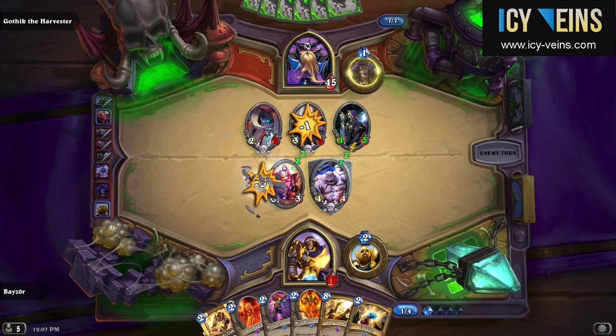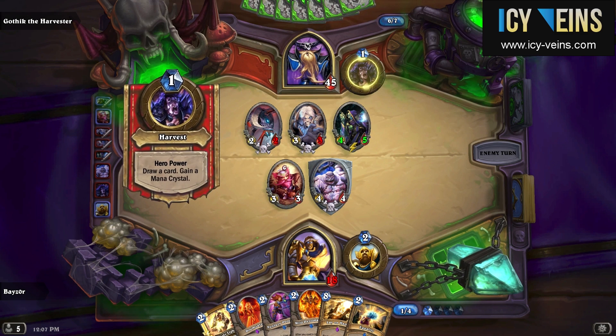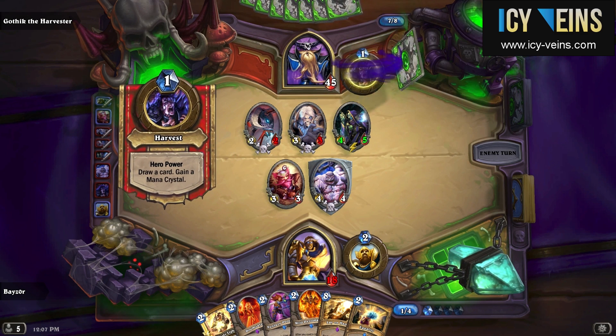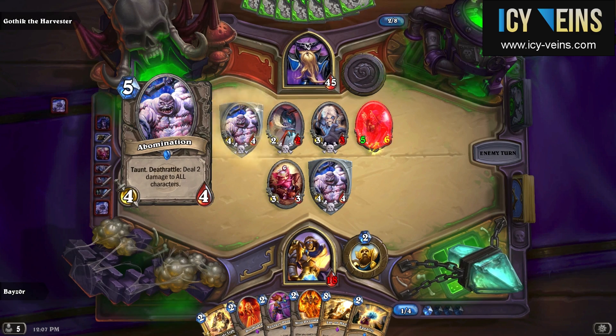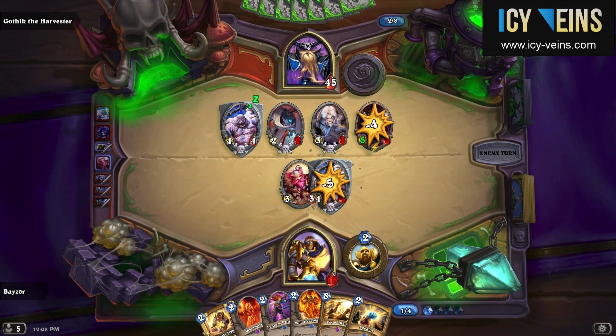One thing to note about using Mind Control Tech is that it is a good idea, if at all possible, to eliminate any weak minions from his board before you use it, just to kind of increase the chances of getting a good minion.